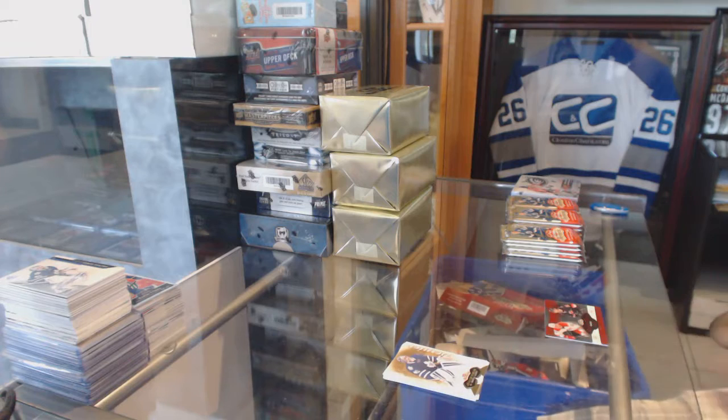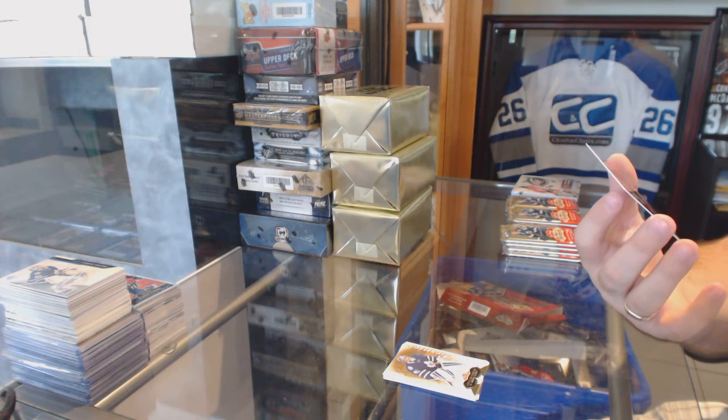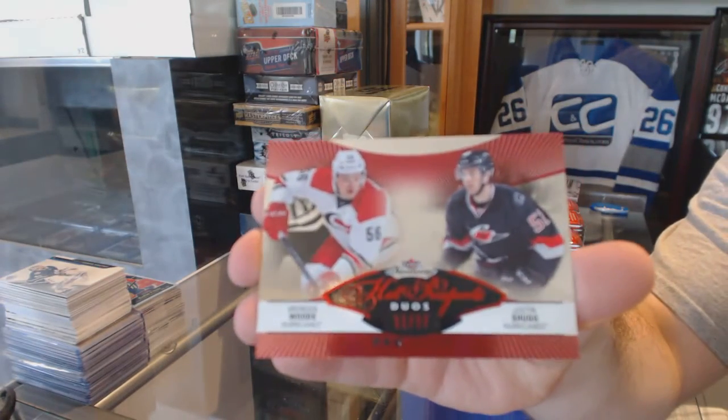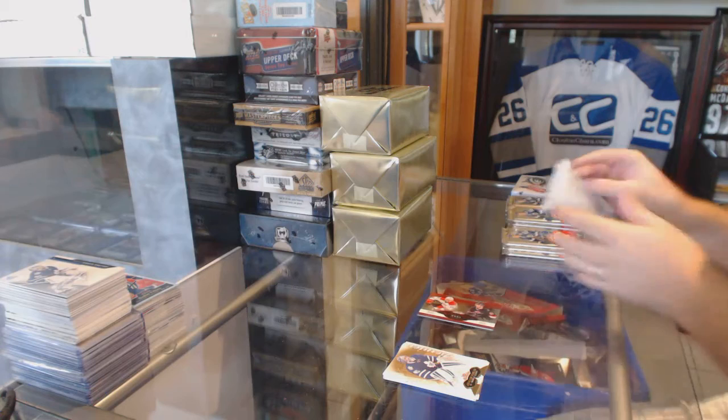We've got a dual red glow rookies, number 27, for the Carolina Hurricanes — Shug and Woods. Dual red glow to 27.